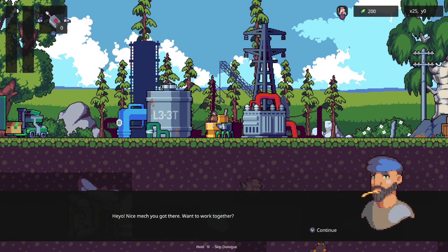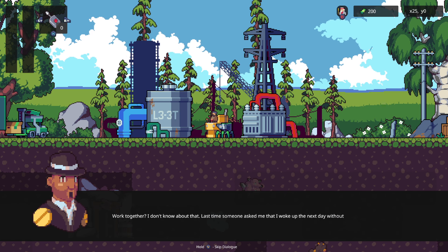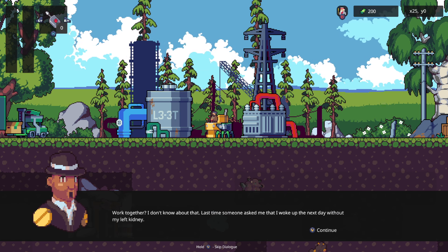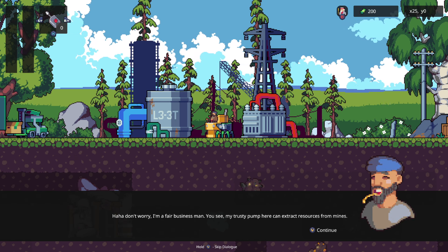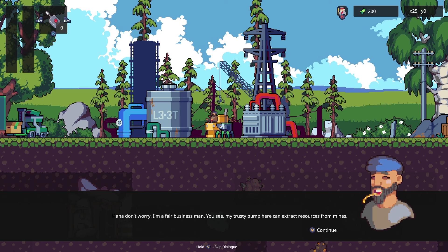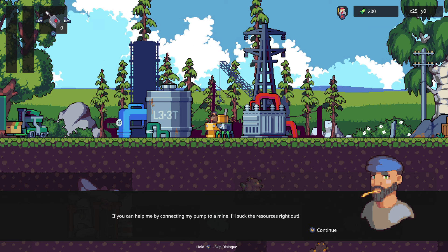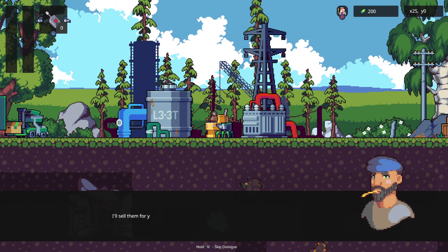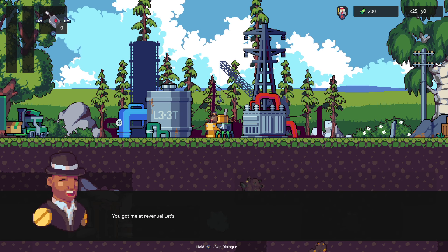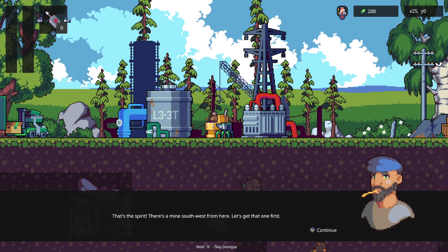There's another NPC. 'Hey yo, nice mech you got there. Want to work together?' — 'Last time someone asked me that I woke up the next day without my left kidney.' 'Don't worry, I'm a fair businessman. My trusty pump here can extract resources from mines. If you help me by connecting my pump to the mine, I'll suck the resources right out and wire the revenue directly to your account.' — 'You got me at revenue. Let's go.'